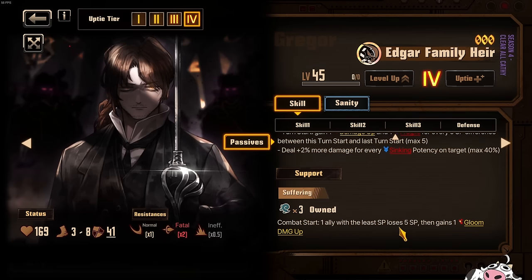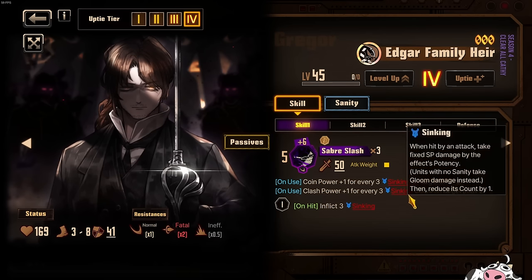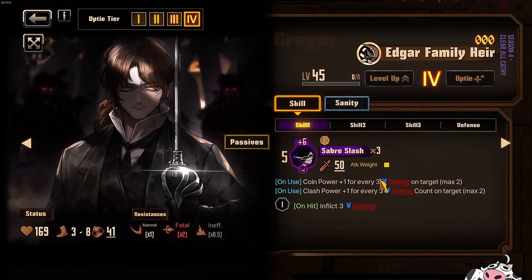Support passive: 1 ally with the least SP loses 5 SP, then gains 1 Gloom damage up. That's fine. Now let's talk about the coins for this character. Clashing power is definitely DPS level. Saber Slash is going to be 11 by default — Coin Power plus 2 if you have 16 sinking, so 8 plus 5 equals 13, plus another 2 clash power makes it 15 on skill 1 if you have sinking on the target. Make sure you have sinking count and sinking potency both — for sinking, both lines matter. This skill also inflicts 3 sinking potency.